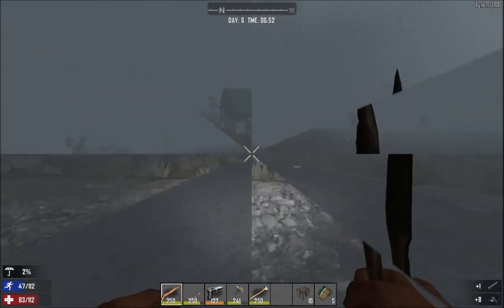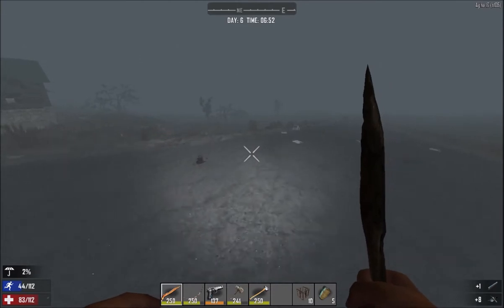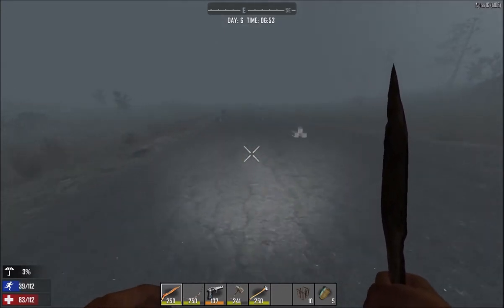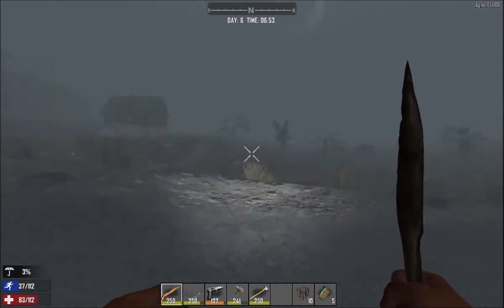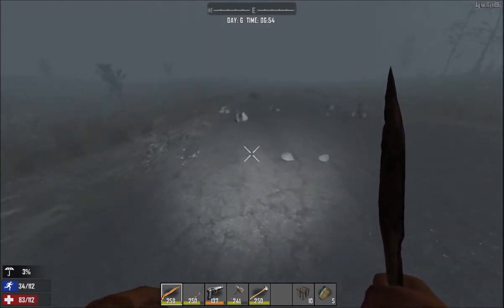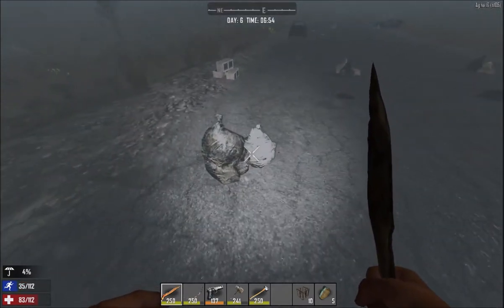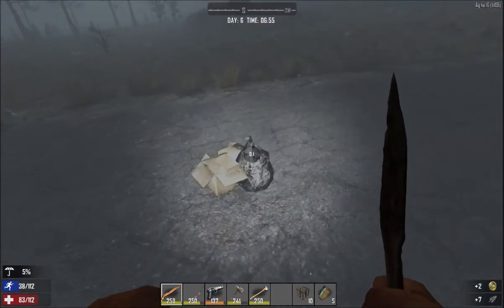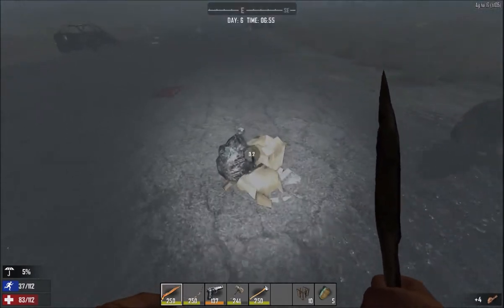Stay away from vultures - I do not want to die. I'm not going to explore that at the moment since most of us know what that looks like inside. I want something new so hopefully we find that in this episode. I just have to make sure to loot everything to get my scavenging skill even further up.